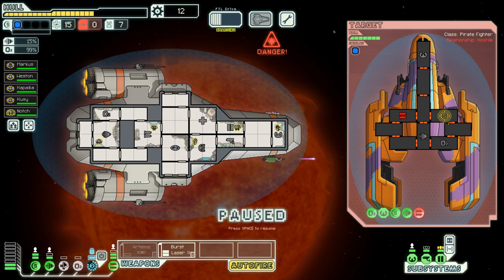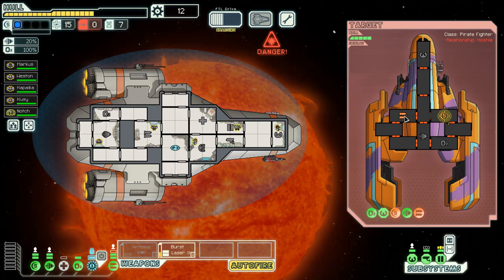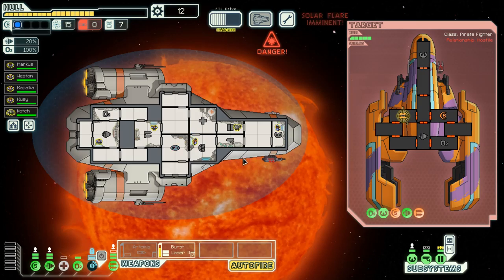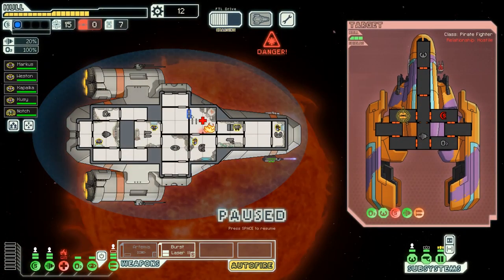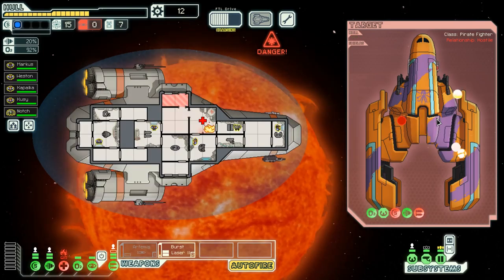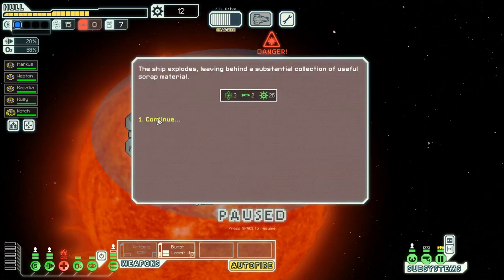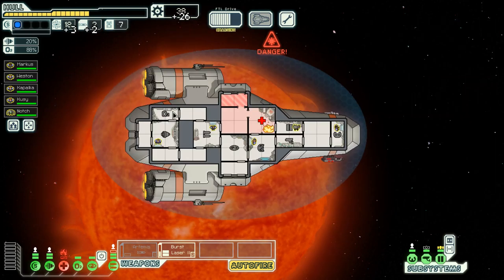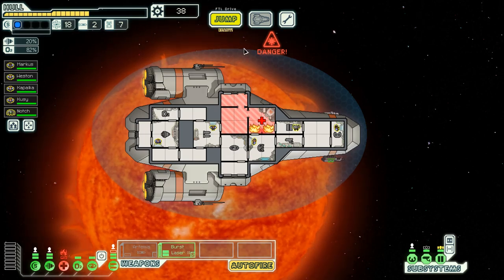We have no missiles - this could be a bit of trouble. Okay, so there must have been a fire in there. We've just won, and we've got some missiles, some scrap, a good amount, and some fuel. Hopefully we'll get out of here without dying from a solar flare, hopefully.